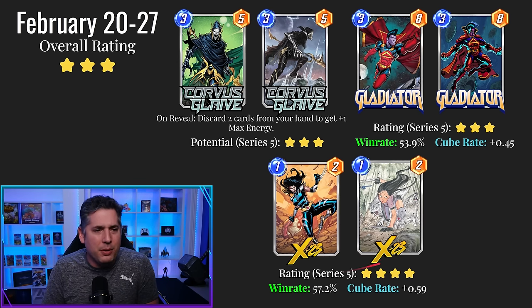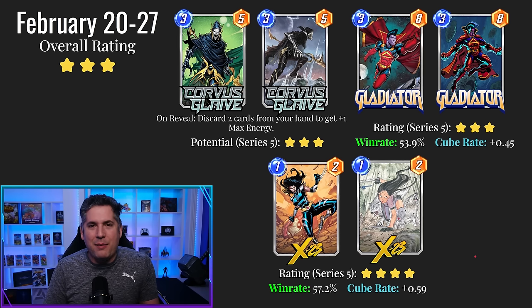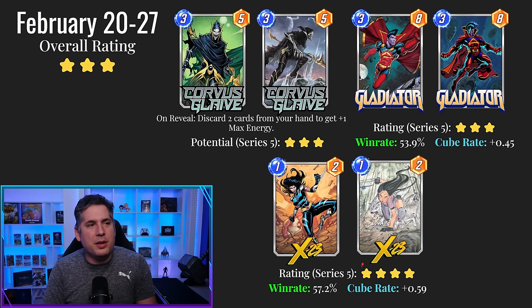X-23 is a staple — an absolute staple in Destroy. It's not going to carry Destroy, but it's in every single Destroy deck because that extra energy on turn 6 allows for things like no Deadpool, or Zola, whatever. It gives you a lot of added flexibility, especially when Deadpool is as prevalent in the meta as it is. X-23 is a great option.